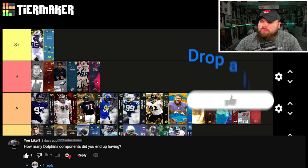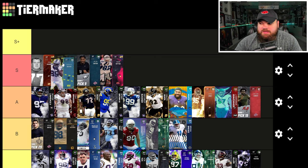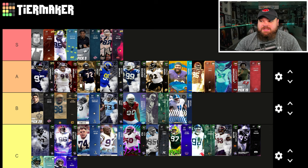Let's take a look at the old tier list real quick. I don't really think anything needs to change. I'm kind of thinking about moving Derek Brown down though, because I'm not fully convinced that he plays better than John Madden. I know he gets two zero AP abilities, but yeah, I'm going to go ahead and do that. That's going to be my one change. I don't know if there's any card that plays better than the DT John Madden for me.